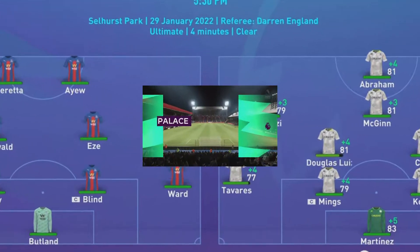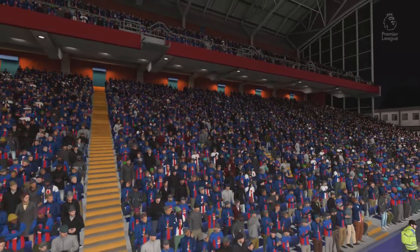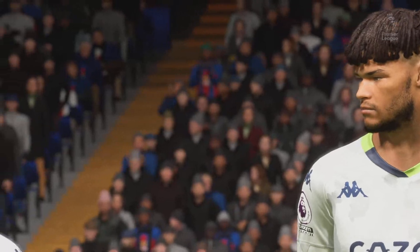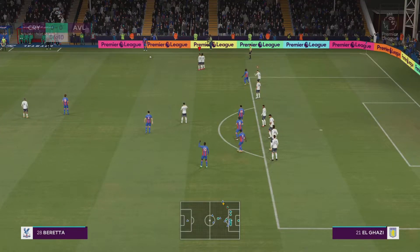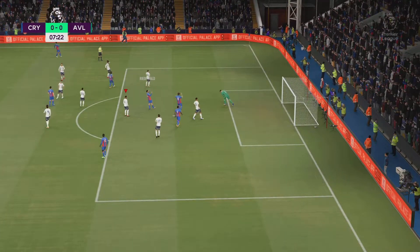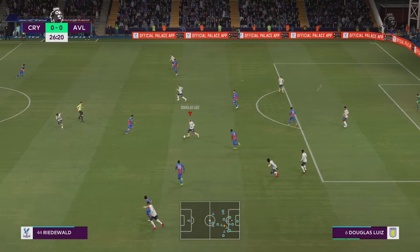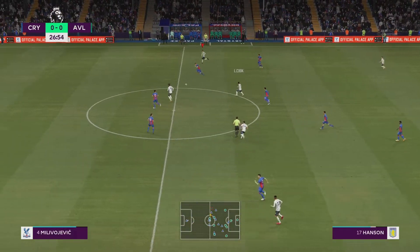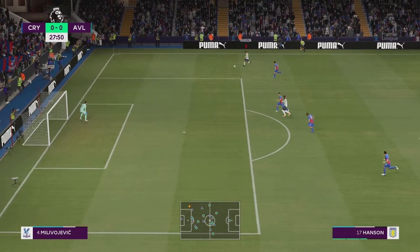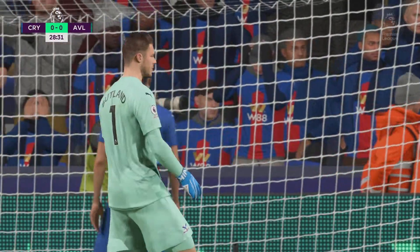Now we're back to some Premier League football against Crystal Palace at Selhurst Park — my bad, I thought we were playing at home, but we're actually the away team. Back to some Premier League business after that fun penalty shootout against Spurs. Crystal Palace come very close to going 1-0 up through their Dutch defender. Then Dougie gives it to Lewis Cook — take a look at this pass to send young Georgie through — and we try to pick out Tammy Abraham in the middle, but it's a world-class save from Jack Butland.